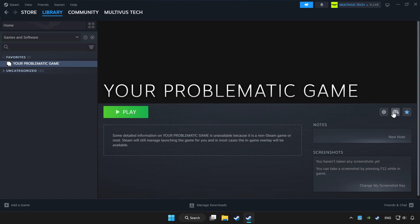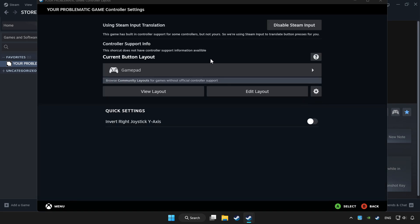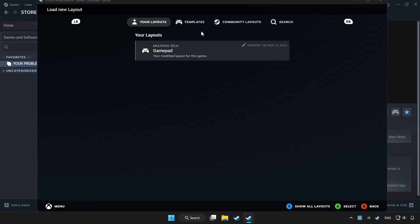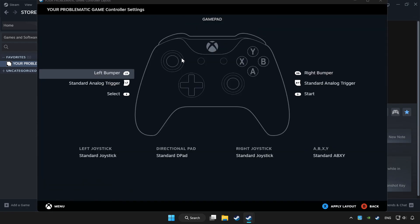Click the controller icon. Enable Steam Input and choose gamepad. Set your controller settings and apply.